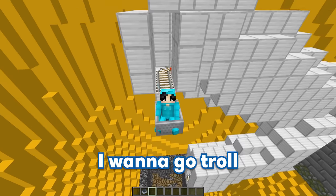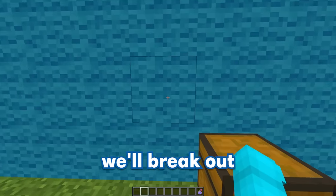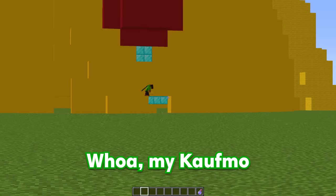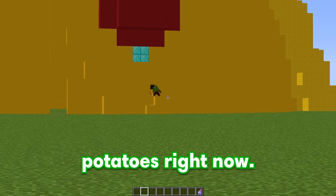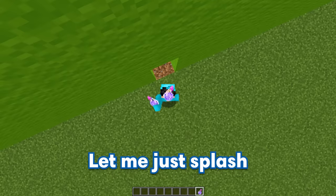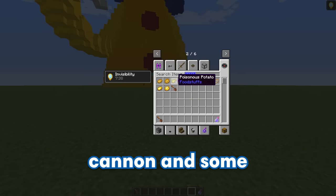Before moving on to building the next trap, I want to go troll GE real quick. Let me just fly over here and grab my invisibility potion, then break out a few blocks into the wall. No way, we can see GE building his Coughmo. My Coughmo build's turning out so good, but wait a second, I'm super duper hungry — I could really use some poisonous potatoes right now. I have the perfect prank — let me splash this invisibility potion and grab a potato cannon and some poisonous potatoes.